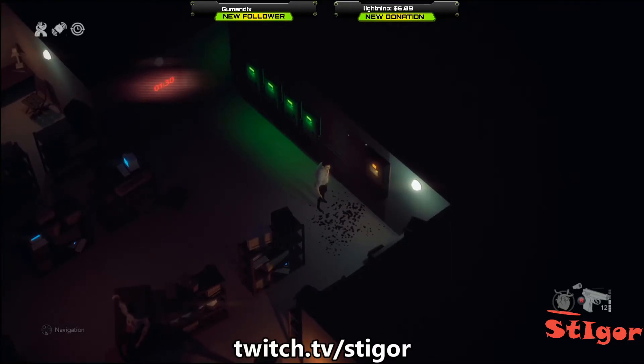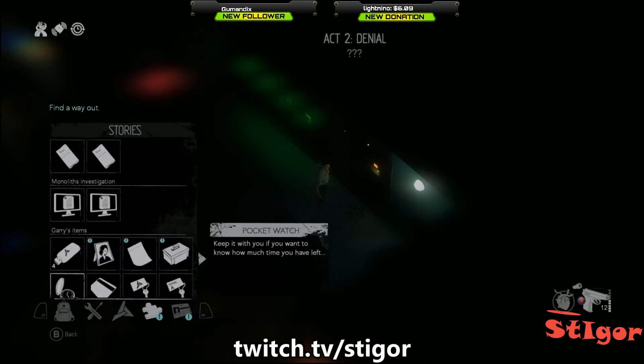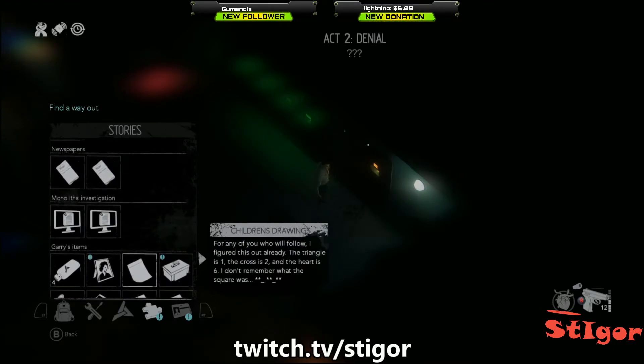So why is the passcode 2-1-1-6-1-9? Let's explain. On the first picture is a cross, triangle, and empty space. So on this childish drawing — they said triangle is 1, cross is 2, and heart is 6. So on the first picture we have a cross — that is 2 — triangle is 1, and empty space.